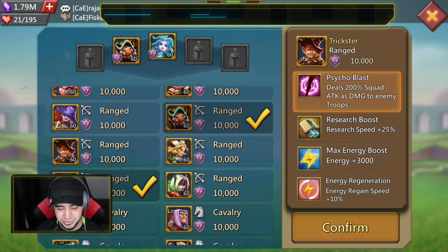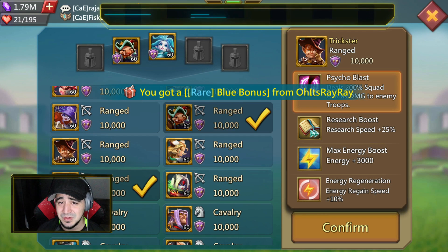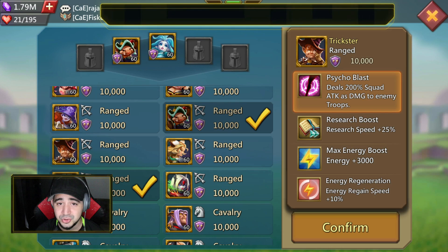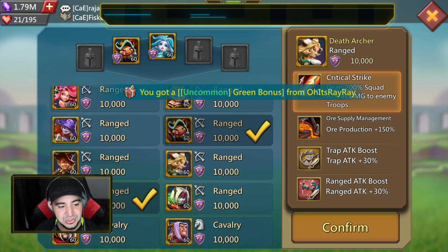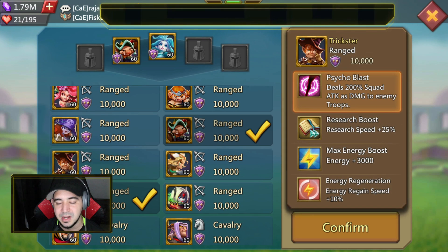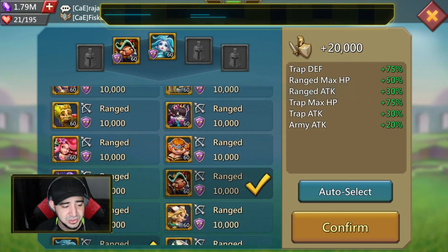There is also the case of Trickster. So many people, especially early on, use Trickster — and you have to realize that Trickster brings nothing to the table in a range blast outside of his squad attack. If you're still early in the game and you just don't have a lot of range or gold heroes, then go ahead and use Trickster — not because he's going to give you stats per se, but I'd rather have a gold Trickster using his squad attack over a crappy green range hero like a green Death Archer. The squad attack is going to offset the damage.